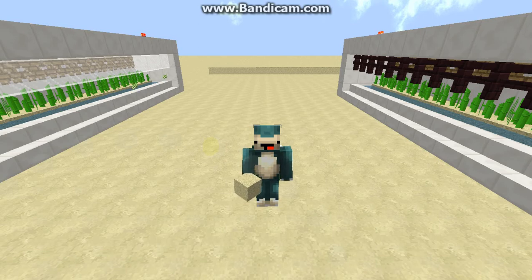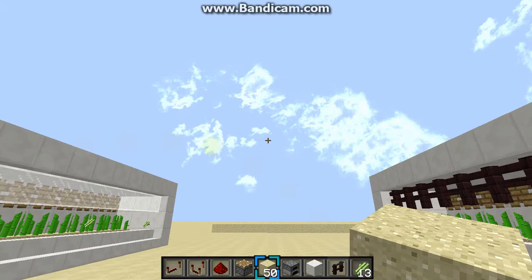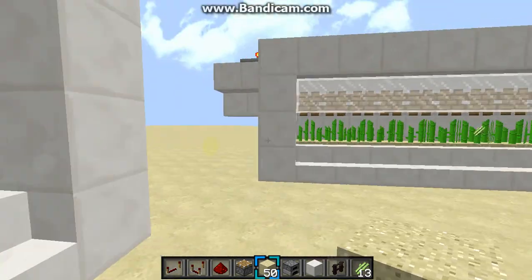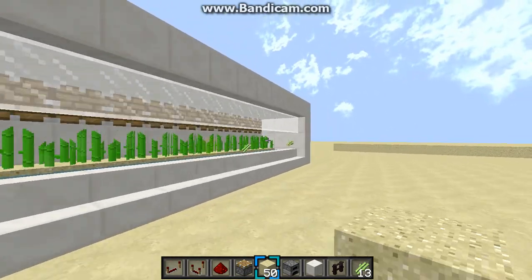Now my design is based off of Green Guitar Guy Games, whose design was based off of Mumbo Jumbo's, but his was very small as you can see right there. His max only about like four or five blocks, and I've made a really big one as you can see here, which produces a lot more sugarcane.